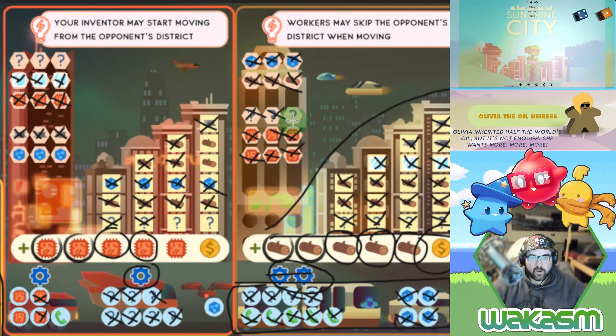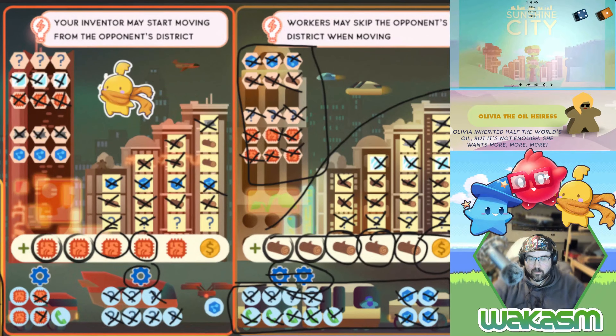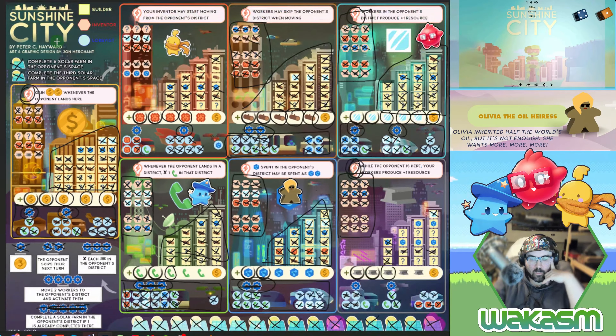I spend two more wilds. Then I move the worker, generating four chips: one-two-three-four. Two wilds here get me another solar farm. That's it — I don't lose. She never moved into a district where I couldn't feed her two resources. I may have made some minor rules mistakes — I know I accidentally deleted two X's once, and there may have been a turn where I forgot to mark spaces in her district, but I caught myself a few times.